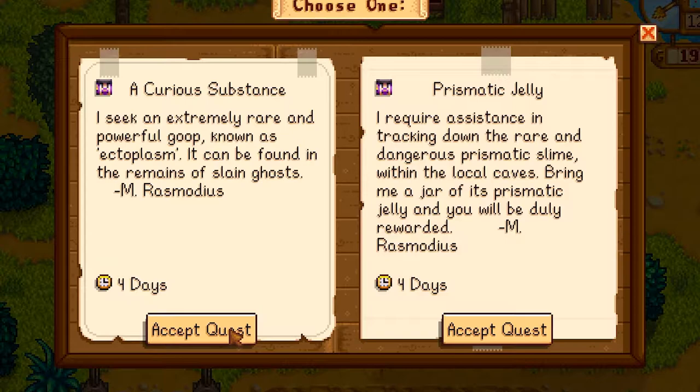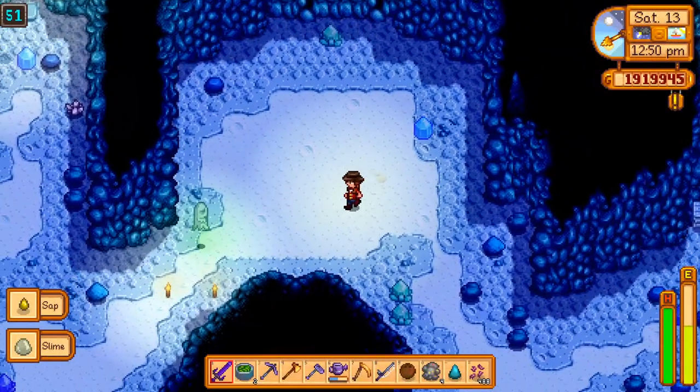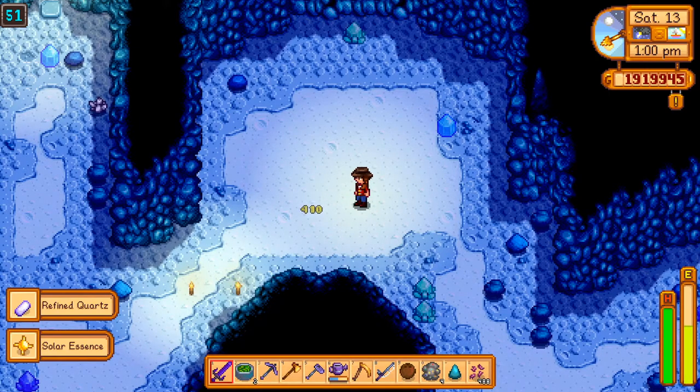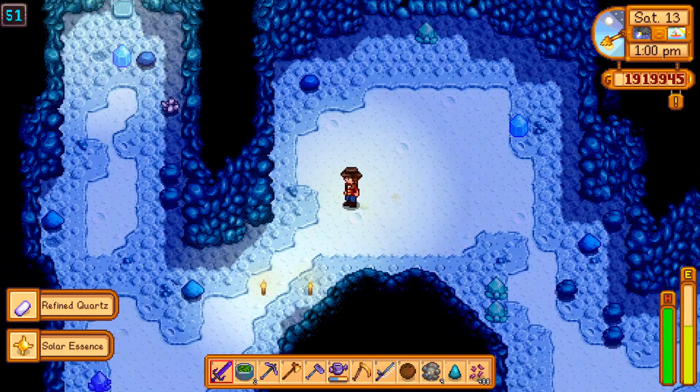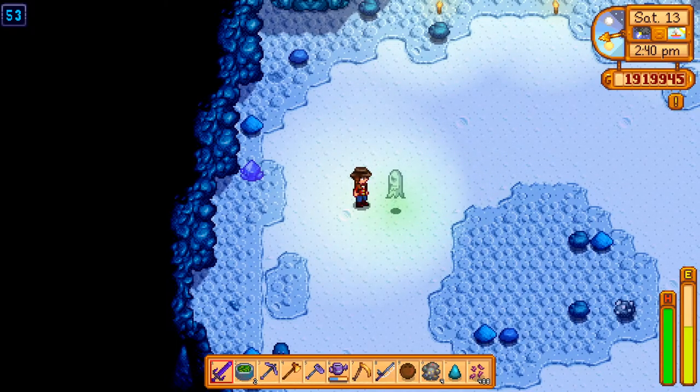The wizard needs some ghostly goo called Ectoplasm, so back to the mines I go. Ghosts can be found in the mines between levels 50 and 80. They don't always drop the ectoplasm either — I had to hunt down quite a few, but my efforts finally paid off.